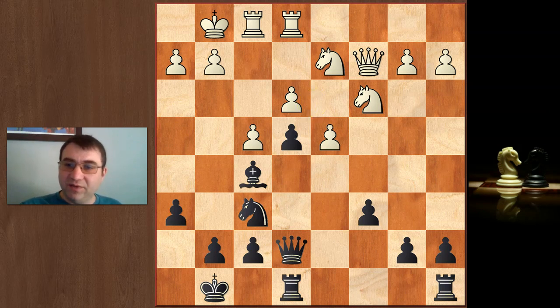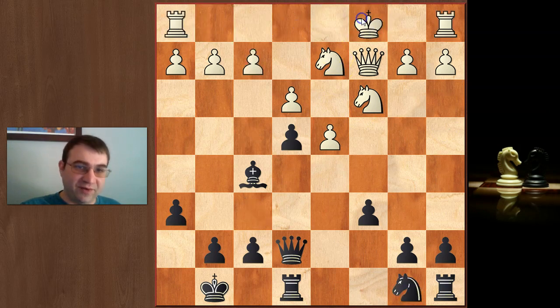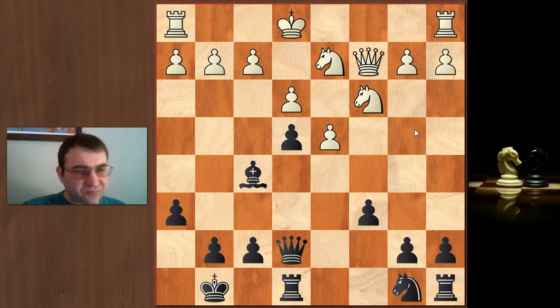Another approach white can try, which is also a mistake, is to castle queenside. If they do this, it's actually a huge advantage for black after simply knight a6, threatening knight b4, knight d3 check. So they kind of have to play a3, but when they do, b5 followed by b4 is very nearly a winning attack. You'll probably have a huge advantage after b5, b4.